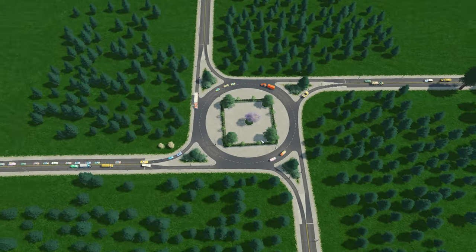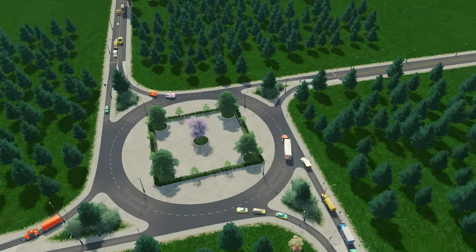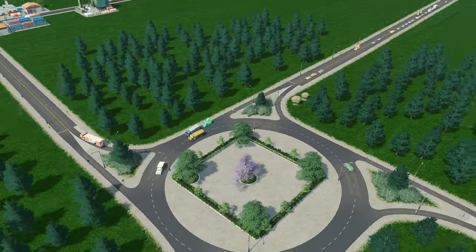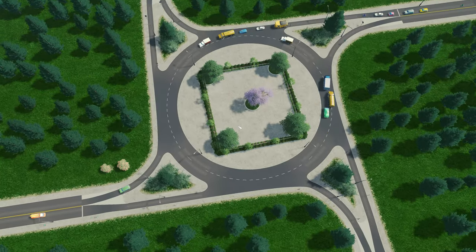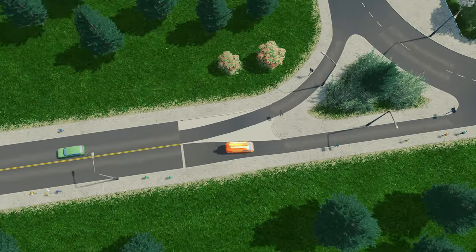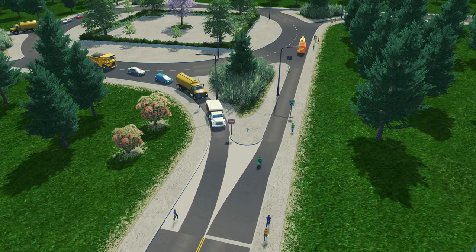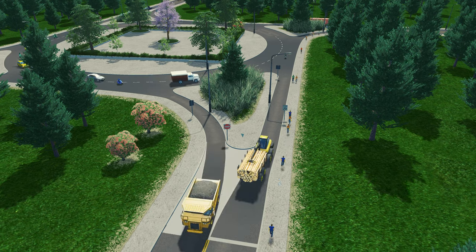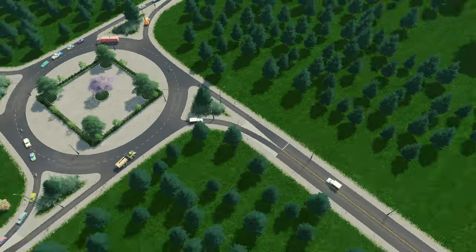Welcome back to the detailed pinwheel roundabout here in City Skylines. I did do a little bit of detailing. I filled in the circle with some trees and bushes and stuff like that. I also used the Line Intersection Marking Tool and added a filler — I just added it in concrete, but you can do whatever you want.